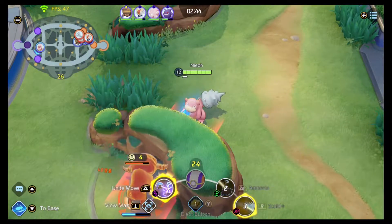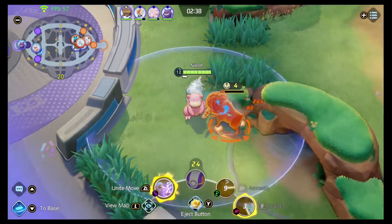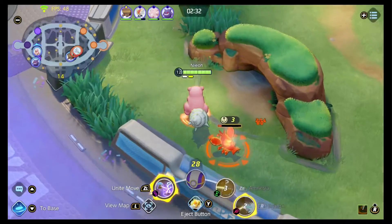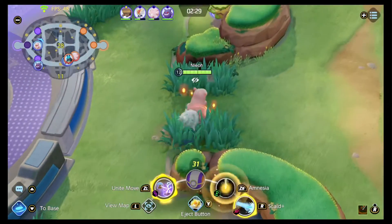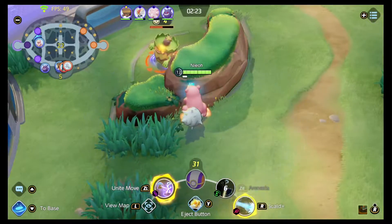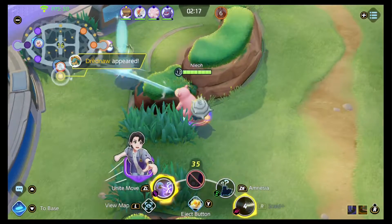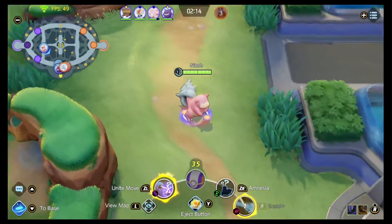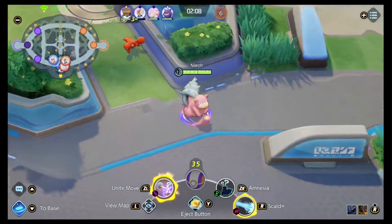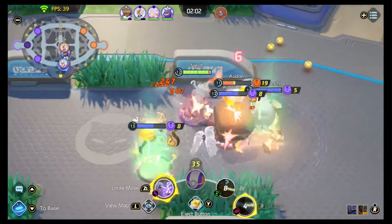At two minutes remaining, Zapdos spawns and all scoring is worth double. Most people think you must claim Zapdos to win — that is not the case. If you already have a score lead or are not behind by much, the safer bet is to score a medium-to-high score goal and defend Zapdos. If you start Zapdos, the enemy can steal it and you essentially give them a chance to win. If you refuse to damage Zapdos and instead defend the central area, the enemy is forced to kill your team before they can even start it — never damage Zapdos if you have a lead, unless there is zero percent chance the enemy can make it there in time.